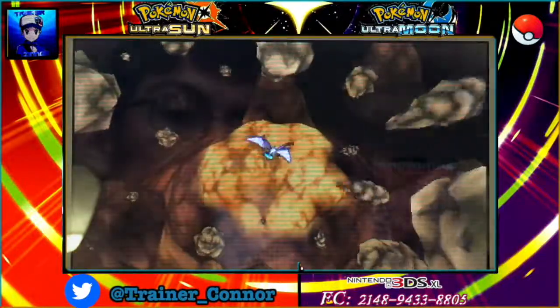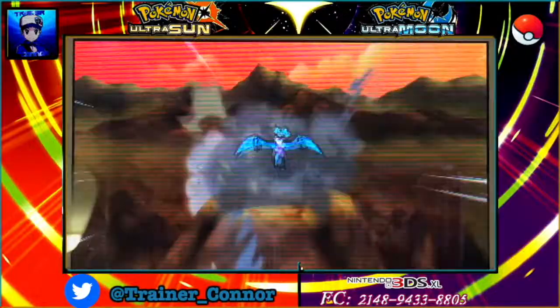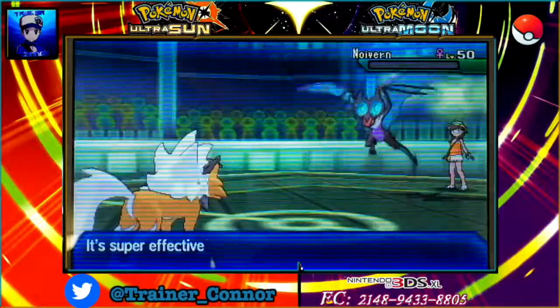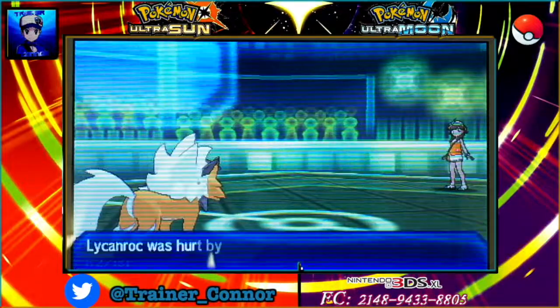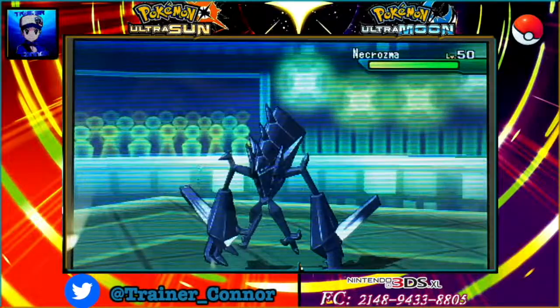Look at that — it's looking pretty bright. You're going to get destroyed with that Z-Power move. For those wondering, it's brand new in Ultra Sun and Moon — you have new Z-Power moves here. In the past you didn't see that, so it's brand new. You've got to enjoy that.